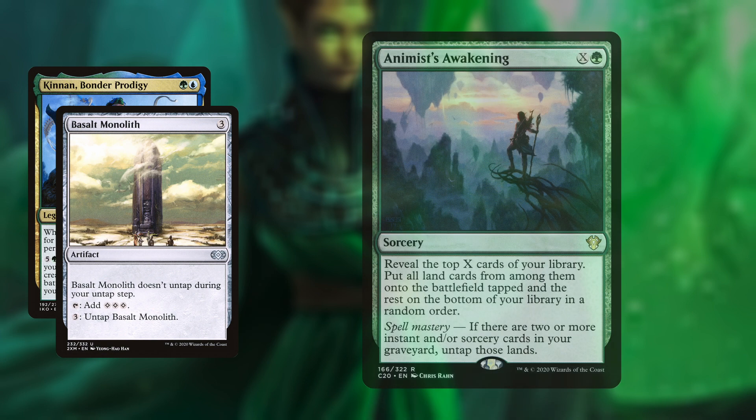Or how about Animist's Awakening, putting every land from your deck into play, then untapping all 34 of your lands as long as you have 2 instants or sorceries in your graveyard. So that's how we win, but how do we get there?